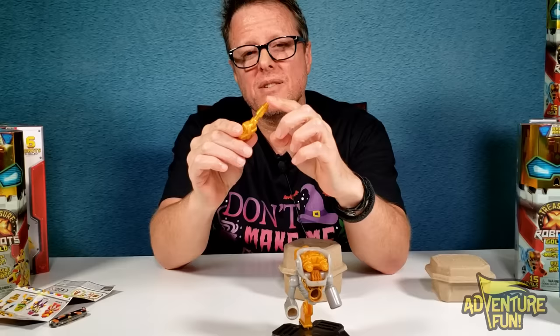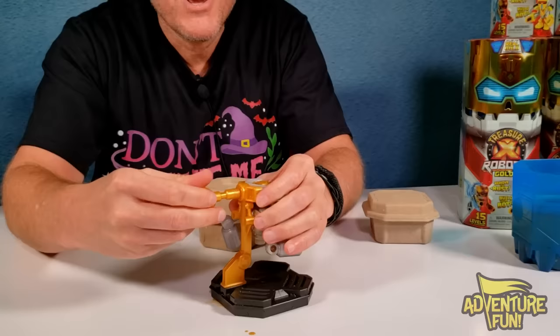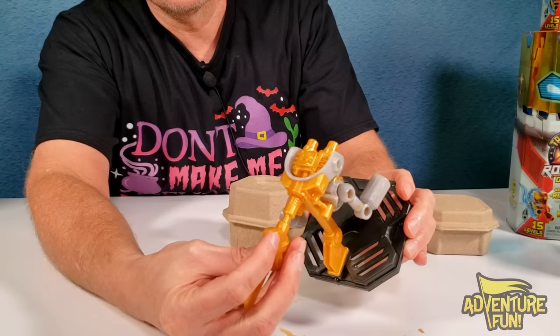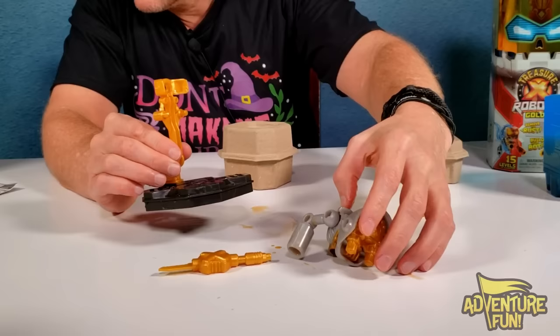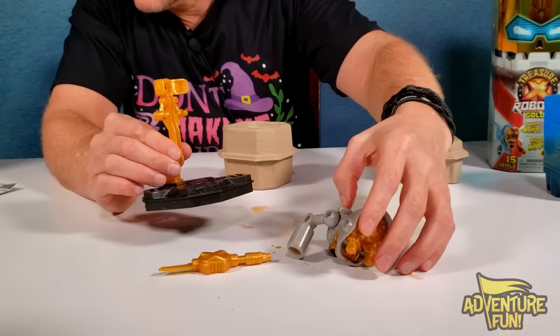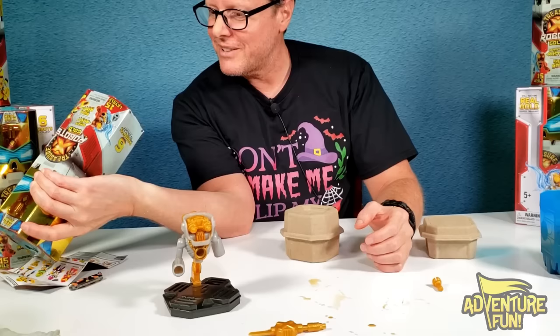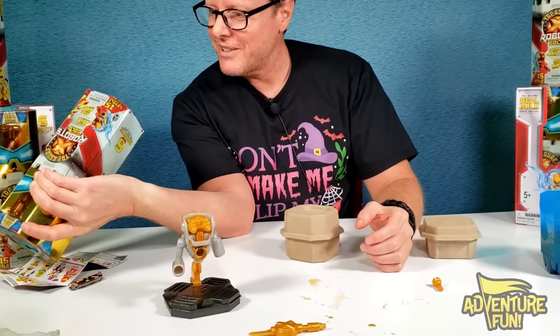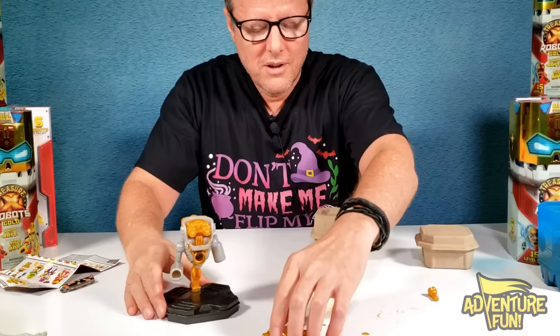Next, the key goes in the back — you can see on the stand he's locked in. You have to turn it — lefty loosey, not rightsy tightsy. It's starting to come undone — got the screw out of his head! In the warning it says don't rub your eyes and rinse thoroughly with clean water — they call it 'dirt' instead of rust. That's why I got safety glasses on.